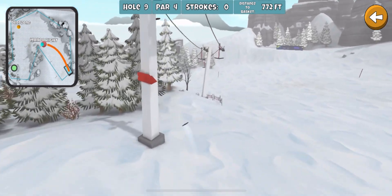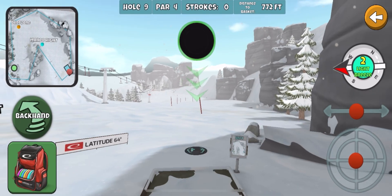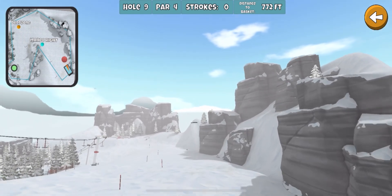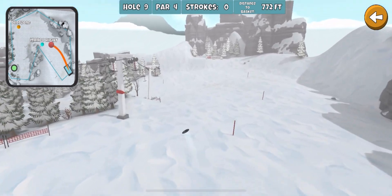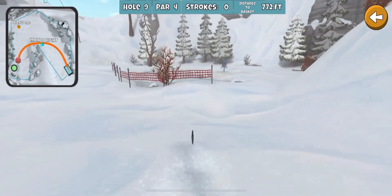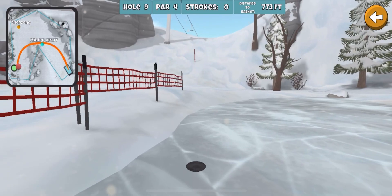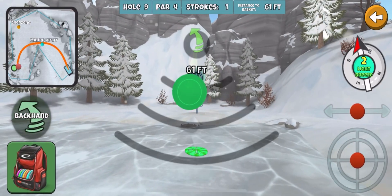This is cutting it real close. Sometimes you get all excited because it's a great line, and then you get a dead skip like that, end up stuck at the top. But even from there it should be a pretty easy birdie — gotten lucky a couple times and thrown it in for eagle from pretty far back. This is looking pretty good. Sometimes you hit a chairlift as it's going up — that's always the worst. Looks like this is going to sneak under the fence for another easy eagle: 61 feet. Easy as pie.